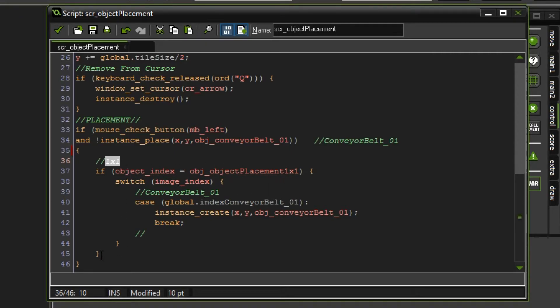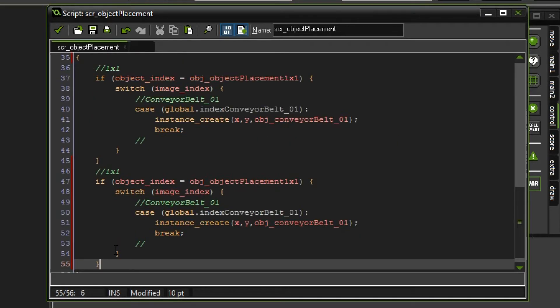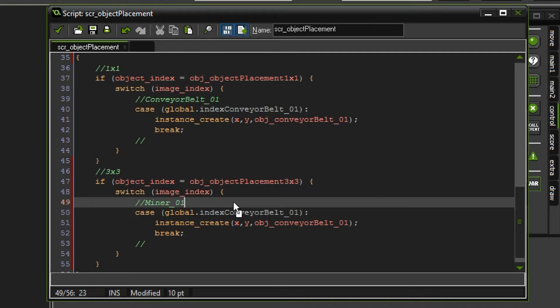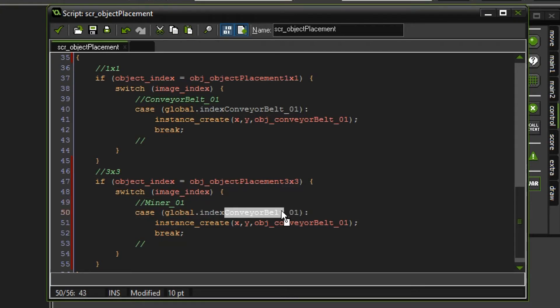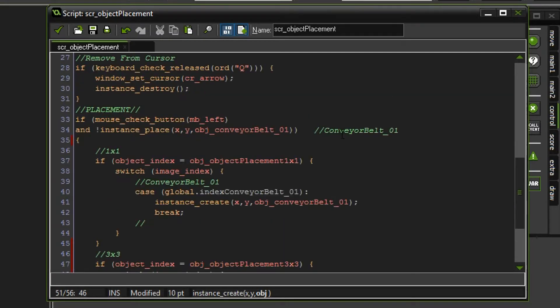So what we could potentially do is simply copy this over and paste it down below. We're going to call this 3by3 instead, change this to 3by3, and then switch image index - that's still what we want to check. But also we want to change this into miner01. And in case global index, this should also be miner01. Then we want to create an instance on the XY of object_miner01. This is really convenient since we basically set everything up - we can now just copy and paste things over and everything should be working more or less.